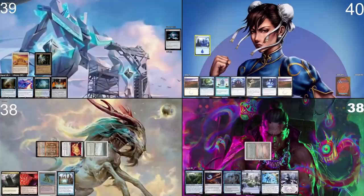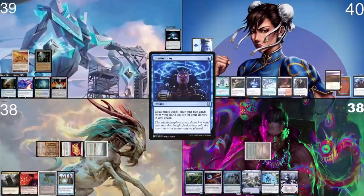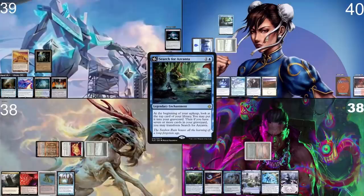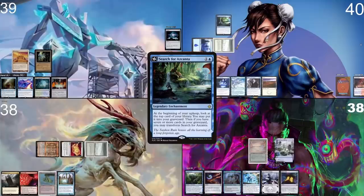I take my turn and play an Ancient Tomb, then pass. In your end step I tap this blue and cast a Brainstorm — draw three, put two cards back on top. Then on my turn I draw one of them, play Scalding Tarn, sacrifice it for a Tundra, tap both lands, cast Search for Azcanta, and pass the turn.